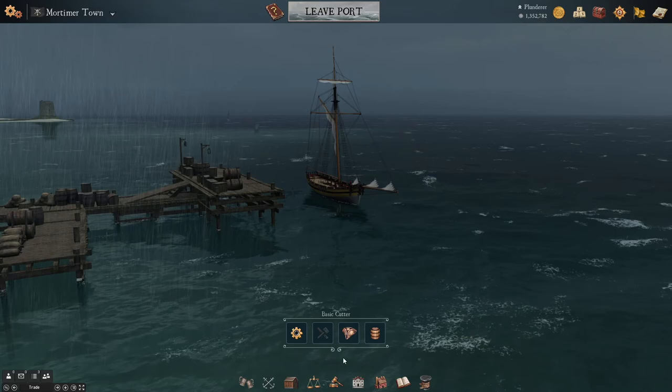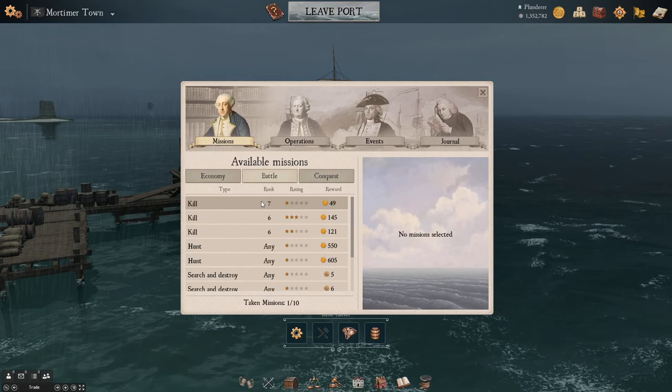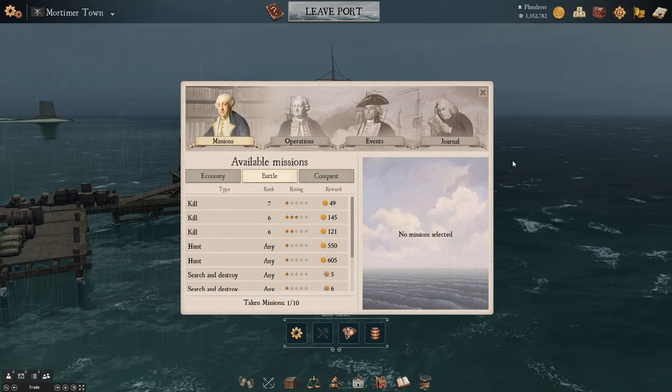Here are your doubloons — your money chests. If you do combat missions and kill enemies, you'll earn doubloons. Doubloons give you different stuff, and you can actually sell them for money too.